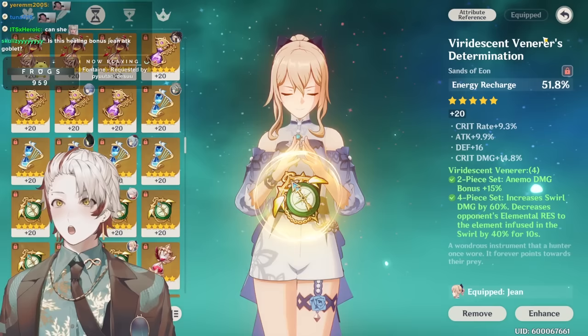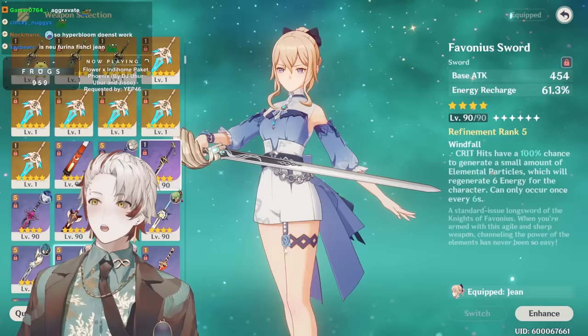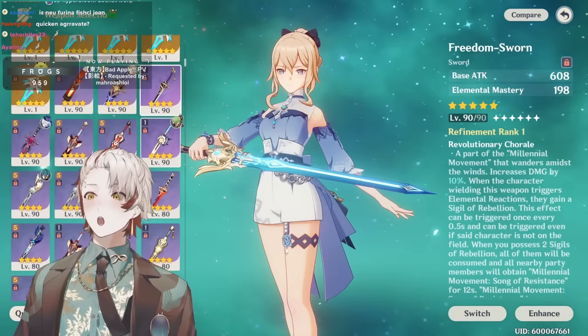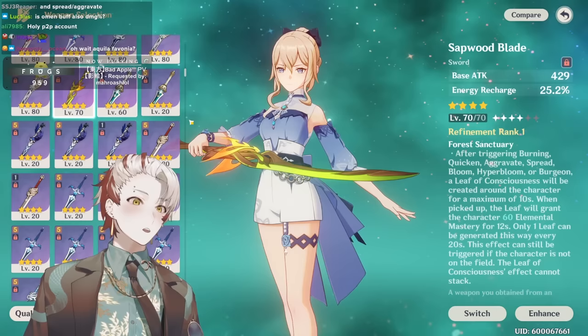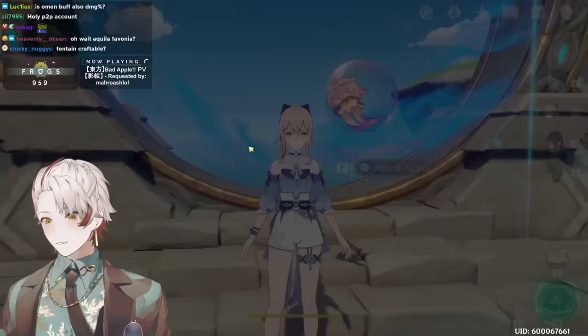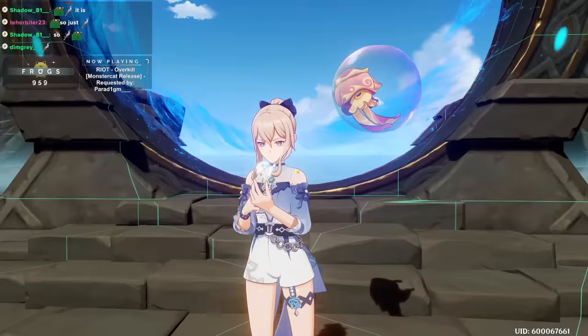Amenoma on Jean is a fine choice, but I recommend you have R5 — you're losing half of her kit at lower refinements, since energy recharge is for uptime and attack is for heal scaling. Other weapon options: Freedom-Sworn if you don't need recharge, Amenoma as mentioned, Festering Desire — but that should be on Furina, it's way better there. You can use Flow of Eddy or Sapwood Blade for vape comps. Most of the time you won't be using Jean on a Quicken or Aggravate comp — you'd use Hydro or a Dendro healer.